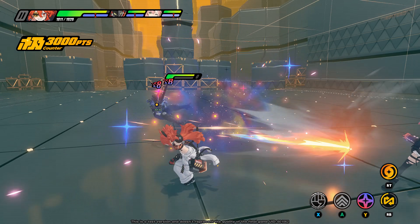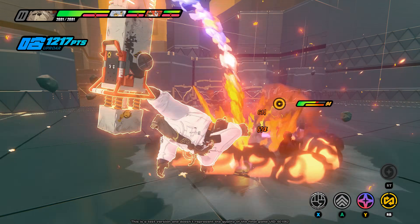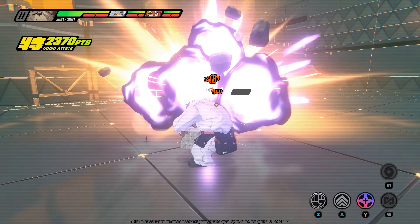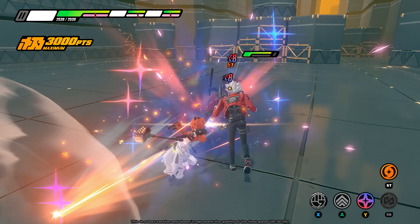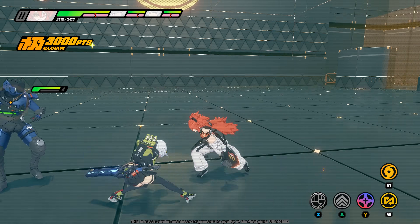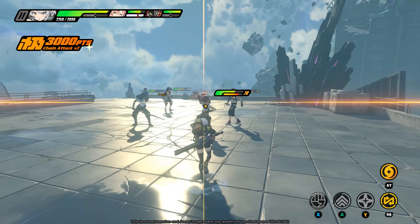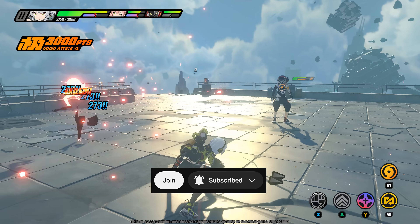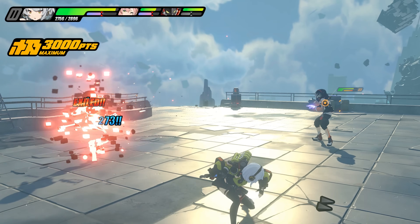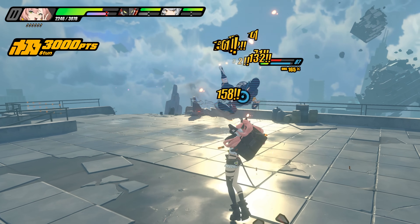When you activate a special attack, you can press the switch characters button immediately at the start of the animation to quick swap over to someone else. This lets you momentarily have two or three of your characters out on the field at once, essentially creating your own custom team combo attack by lessening the time between actions. For example, I'm controlling Ambie and I start the upward launch effect of her lightning bolt special, then immediately swap to someone else to catch the enemy in an air juggle.